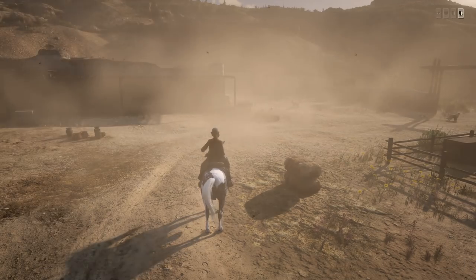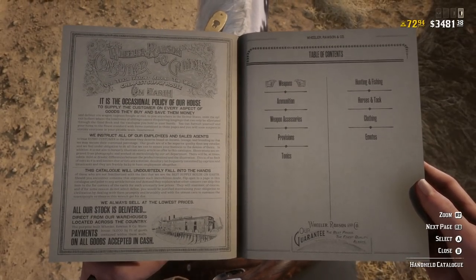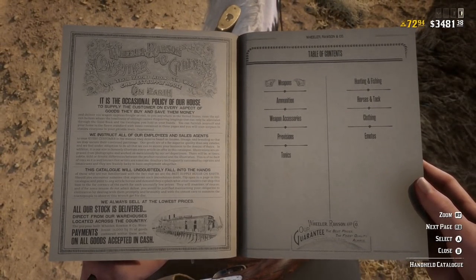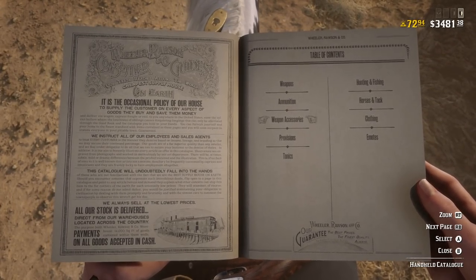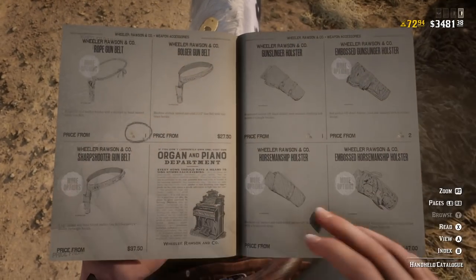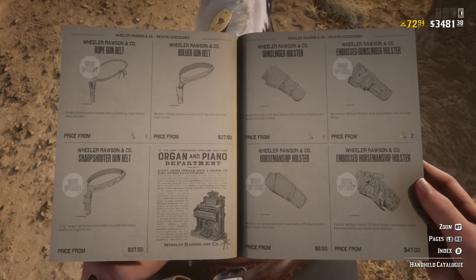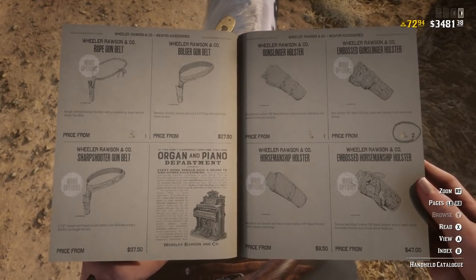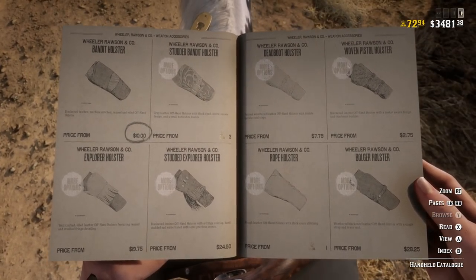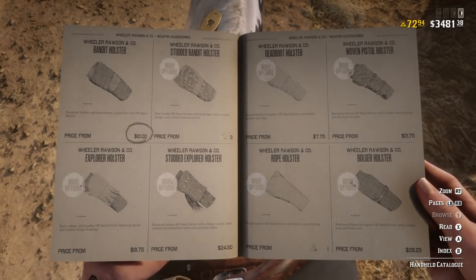We're going to look at the catalog. I said we'd skip weapons, but there is one weapon-related item that isn't a weapon itself — I'll talk about that first. It's under weapon accessories, and it's going to allow you to hold and dual wield handheld guns. This includes sawed-off shotguns, which is what I'm currently using. These items will allow you to dual wield any two weapons — could be the High Roller revolver and the Cattleman, a Mauser pistol, or two sawed-off shotguns.